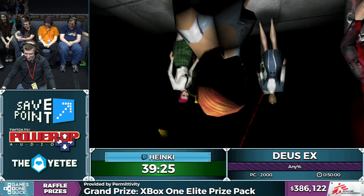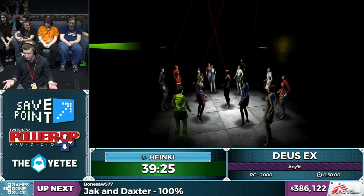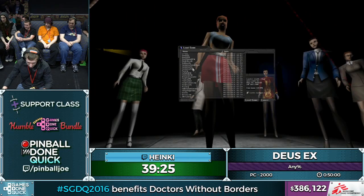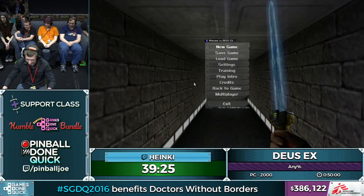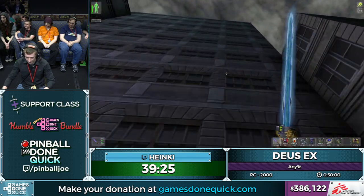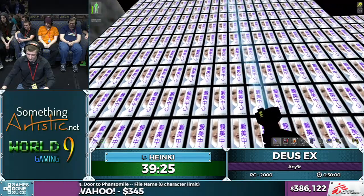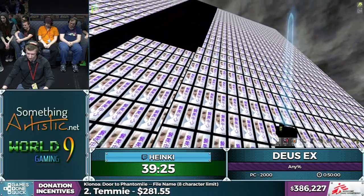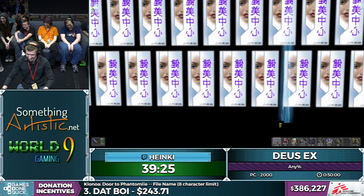Hey, disco! This is a hidden easter egg ending — you can't get this normally, only if you know the code. Look at that camera and the dancing animations! Behind the wall there's something — I have no idea what it is, probably a mapping problem. It's just everywhere on the back wall.